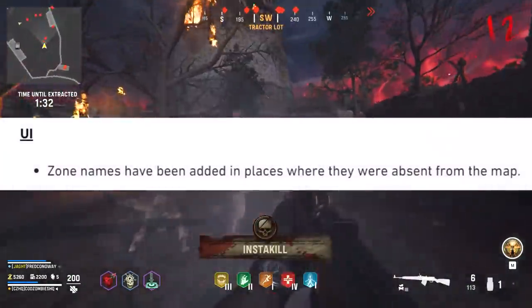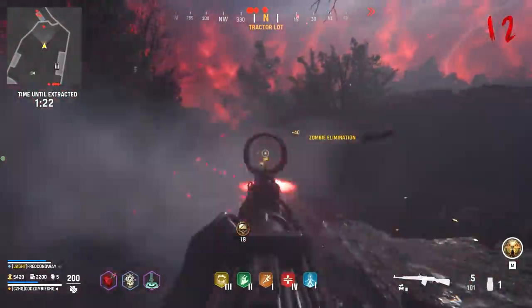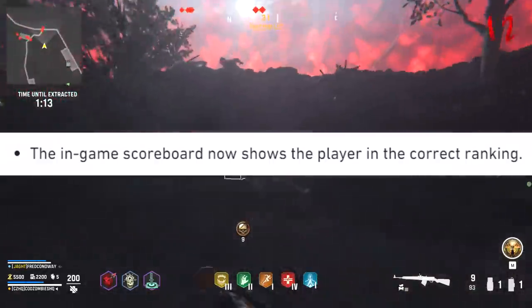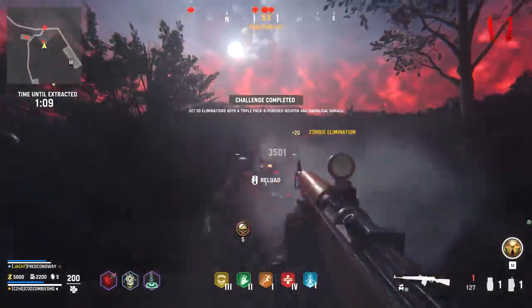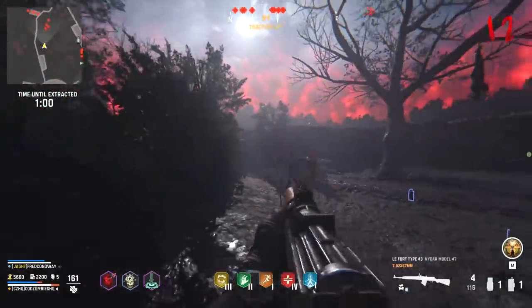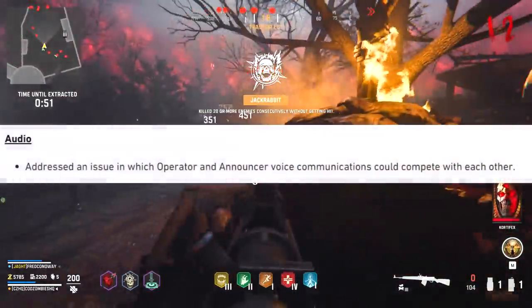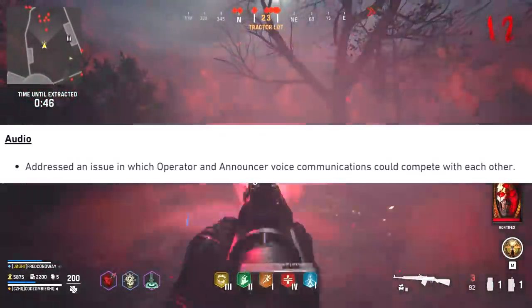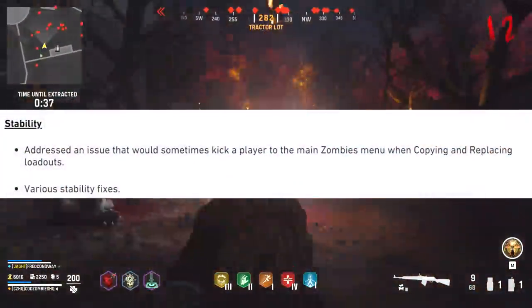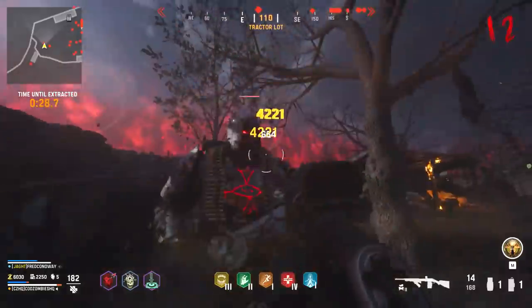In some UI fixes, Treyarch says zone names have been added in places where they were absent from the map — the call-out name of your current location to help identify it with friends. They also say the in-game scoreboard now shows players in the correct ranking, done by score rather than just eliminations. Since launch, many players have complained about operators and map characters constantly talking over each other, and Treyarch has addressed an issue where operator and announcer voice communications competed with each other. Lastly, they addressed a stability issue that would kick players to the main zombies menu when copying and replacing loadouts, and made various other stability fixes so you should crash less.